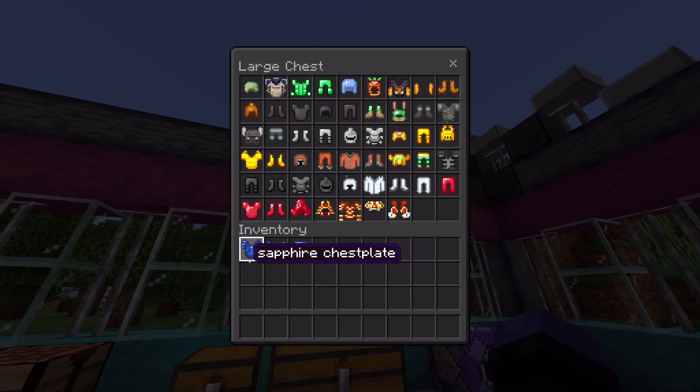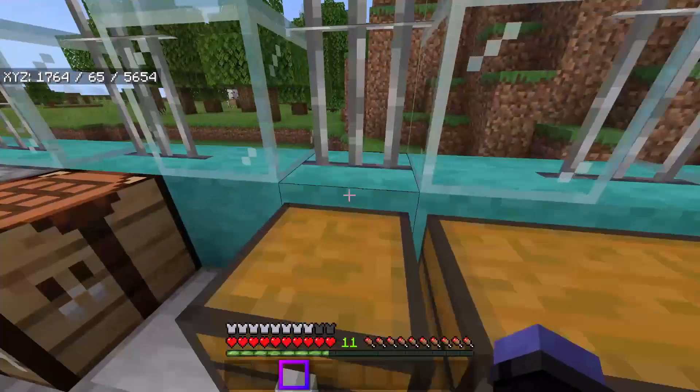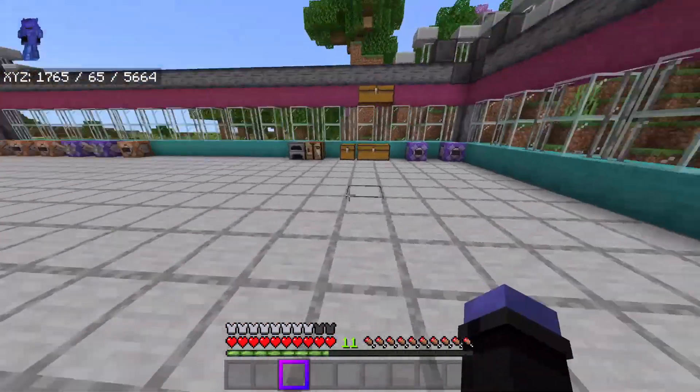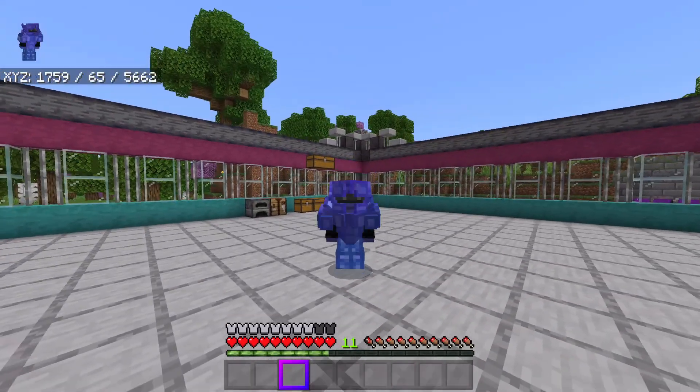All right, let's get right into this. Over here I have a couple of chests — I have the armor in the top chest as well as the sapphire armor in my inventory, which is also what I'm wearing. I have the weapons in the bottom chest, and we're going to be using these armors and weapons to fight off some waves of husks and pillagers.